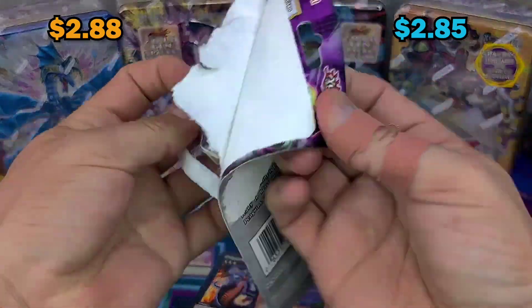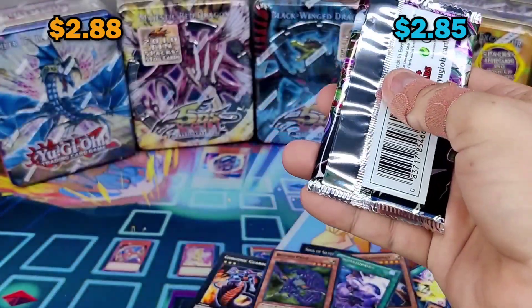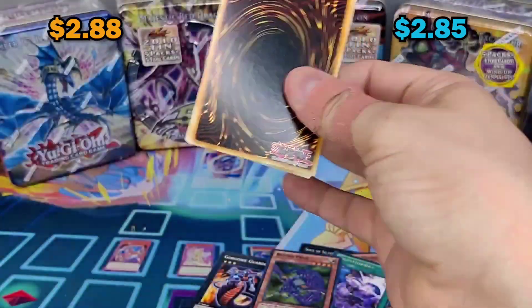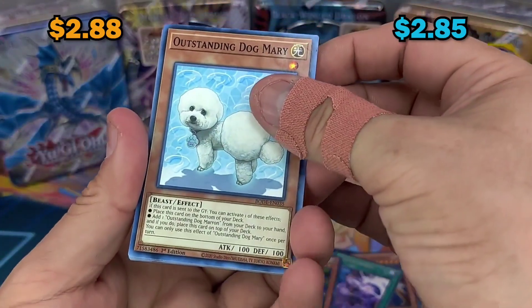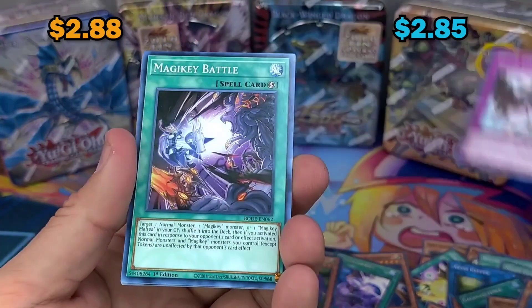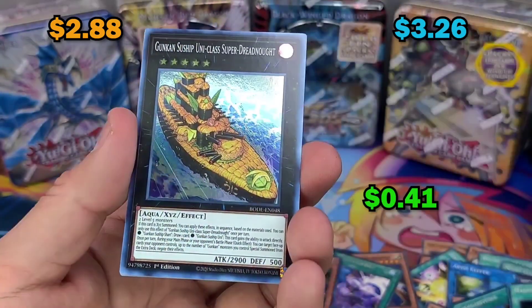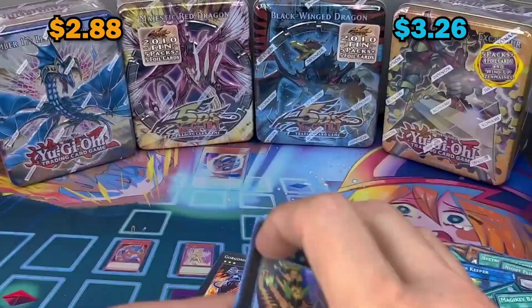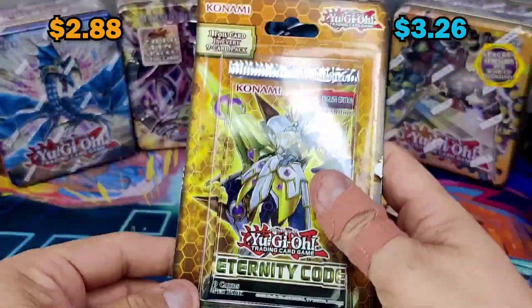Burst of Destiny - pretty good, I wish it was a different secret but I'll take anything. Last time old school won with Dark Mary, so this time new school is coming with everything.